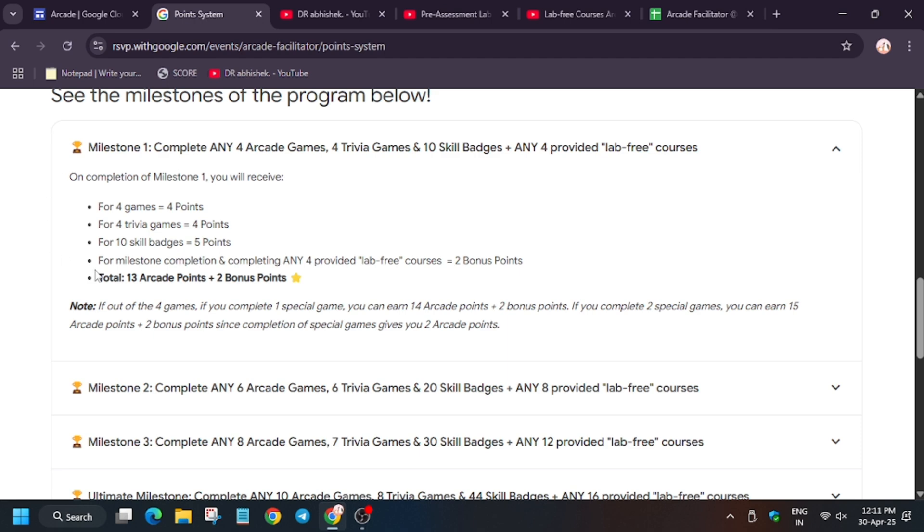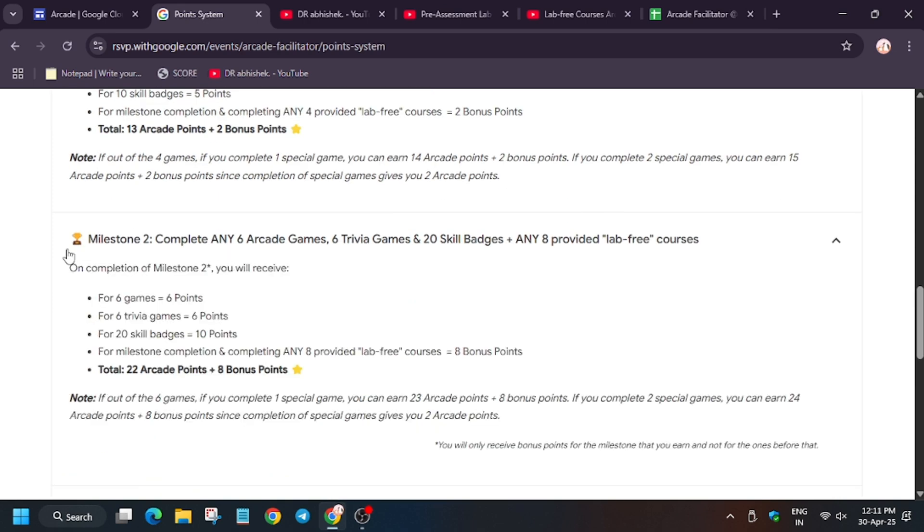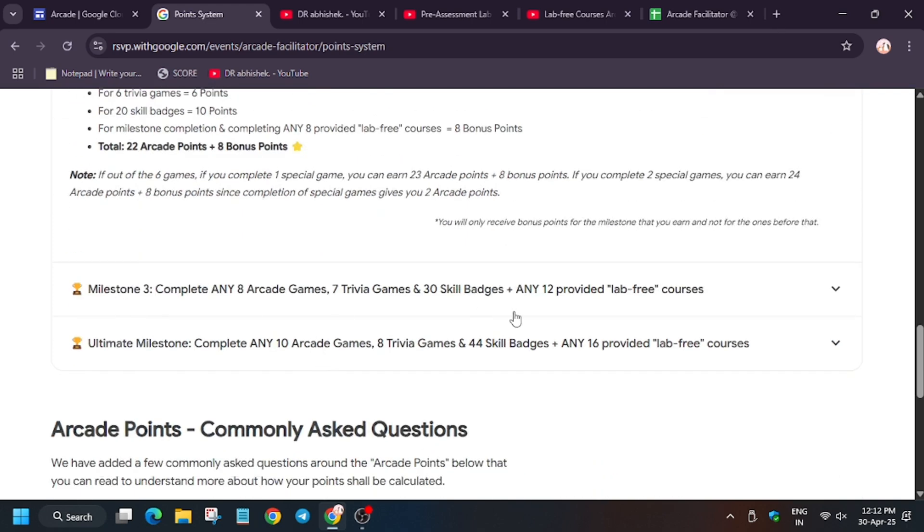These add up to 30 arcade points. Some of you are not enrolled in the Arcade program — maybe you were late or the form closed too early. In that case you will get only 13 points, not the 2 bonus points. Those 2 bonus points are only for the Arcade Facilitator Program. Similarly for Milestone 2, with 6 games, 6 trivia games and 20 skill badges — 20 skill badges give 10 points — you get 22 arcade points total. If you are enrolled under a facilitator you get 8 arcade bonus points on top.